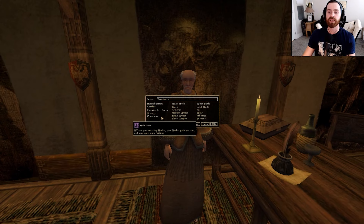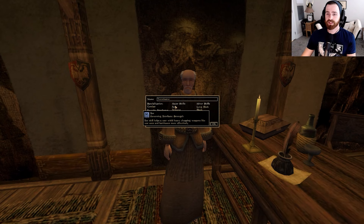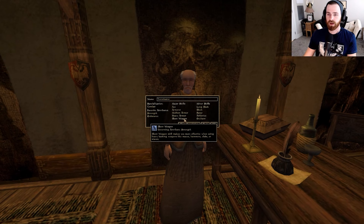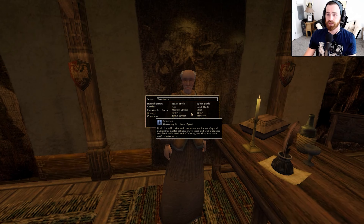If you want to be a tank heavy armor character — a true warrior — you need a massive health pool. For major skills, I'm going to pick Axe, leaning into that 10-point boost we get from being a Nord. Then one armor skill: I'm going with Medium Armor. I also recommend taking Athletics as a major skill — it lets you move a little faster and your fatigue decreases slower when running.